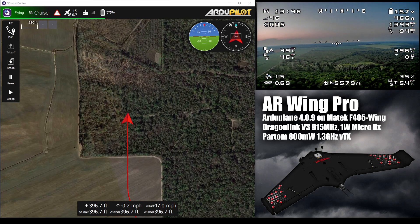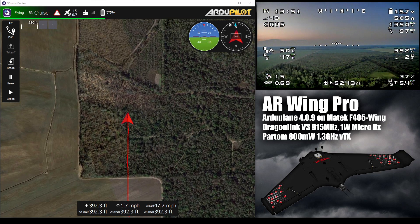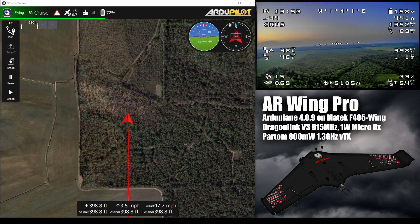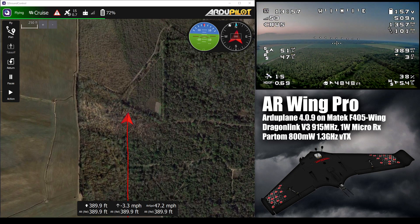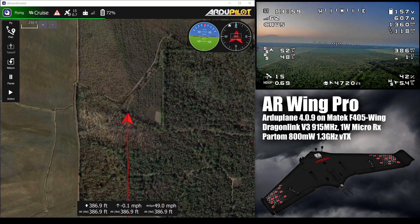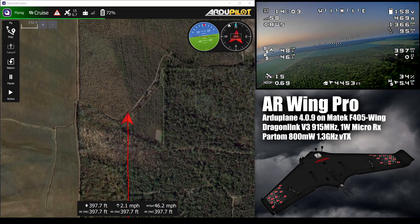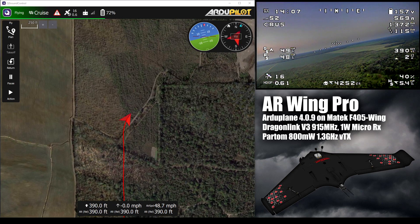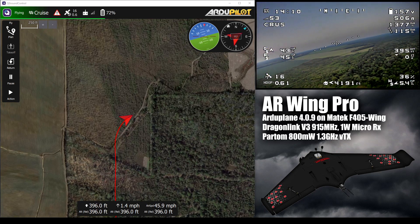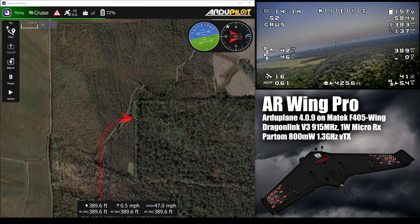I have a 10,500 milliamp hour battery and we're cruising at less than 5 amps, right around 5 amps. That is running auto throttle, which is bouncing around a little bit. If you tune that up a little better — which you probably can do with an airspeed sensor, and that's one of the reasons why you want it — you can get a little more stable throttle and stable airspeed, and I think you could get that efficiency number down a bit more.